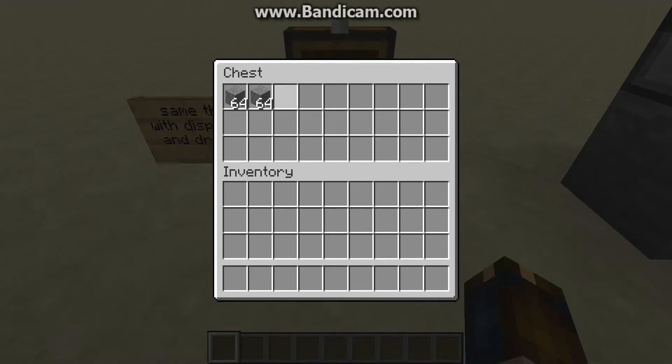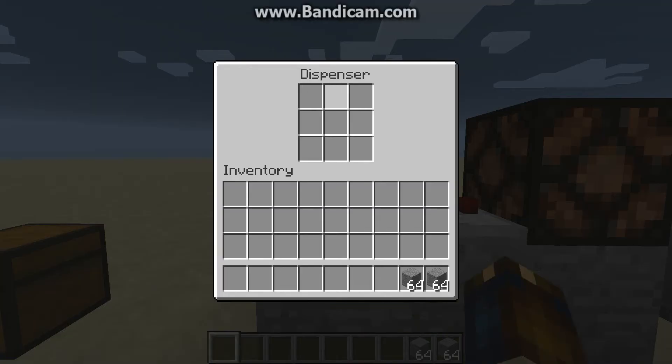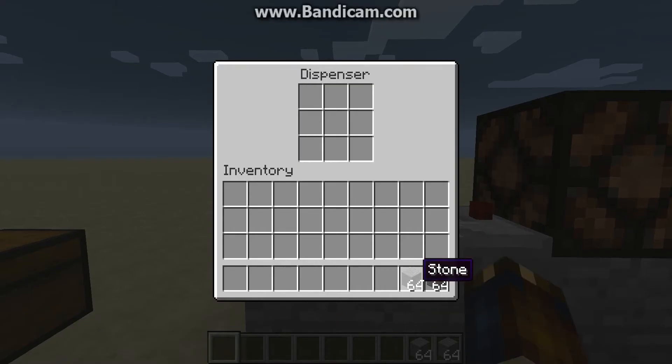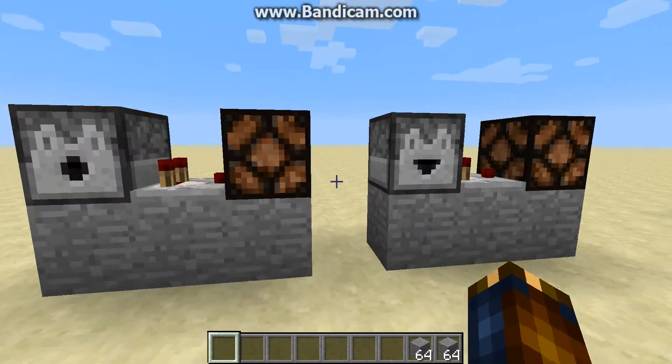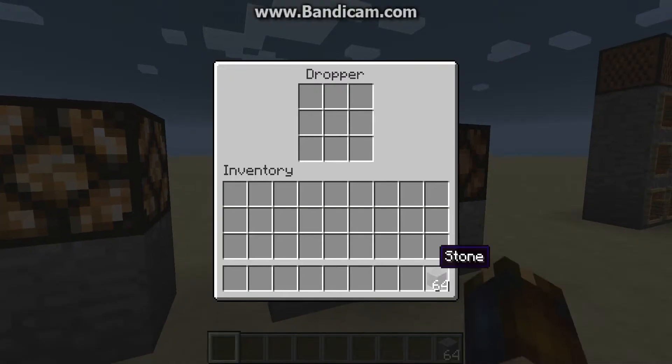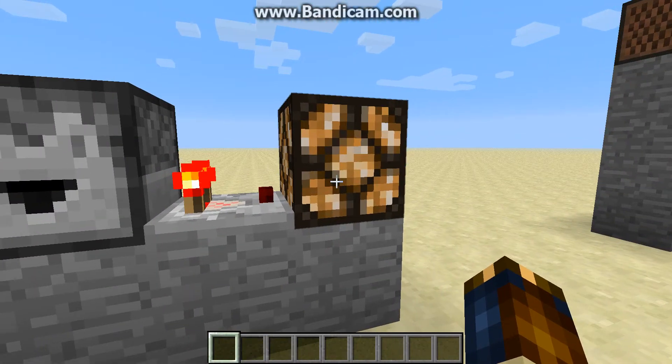The dispenser and the dropper work the exact same way. Anything that has storage space — which is chests, trap chests, dispensers, droppers, hoppers — both of these lamps are not lit up ahead of time, but by putting stuff inside of it, the comparator can detect it, and therefore provide power.